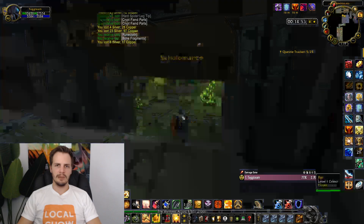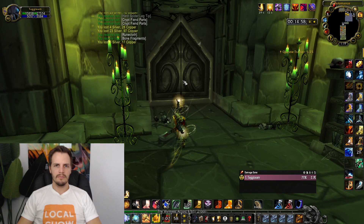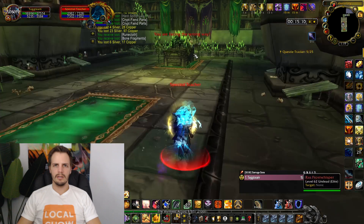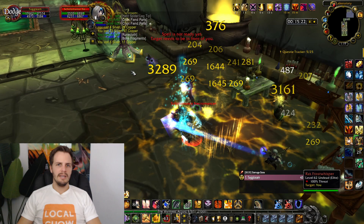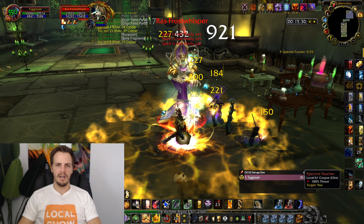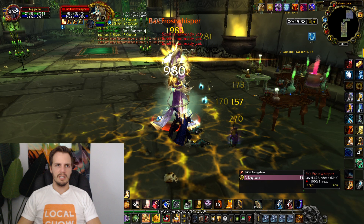Come down into the basement where Ras is. There's a couple of other packs of guys down here, then we move into the last section. I fire my rocket at him — makes it so I don't have to run as far and I can keep all these guys together. I focus on Ras primarily because he can put me in an ice block, which slows down the clear time quite a bit.